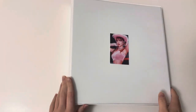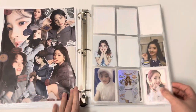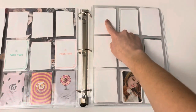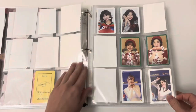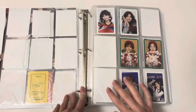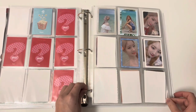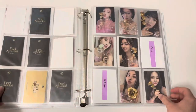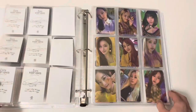Next we have my Twice binder. I do collect Dahyun but this is my Momo cover. Here's my little divider - it's not very good but here are the earlier eras: The Story Begins, Twice Coaster Lane 1, Lane 2, then three of the Signal cards with a filler in the middle, and Twicegram. Because it doesn't fit conventionally to have three cards on one page, I decided to do my top three for Merry & Happy. Then we have What is Love, and I'm not doing any OT9 sets before Feel Special right now, so there's Summer Nights, Yes or Yes, and Fancy.